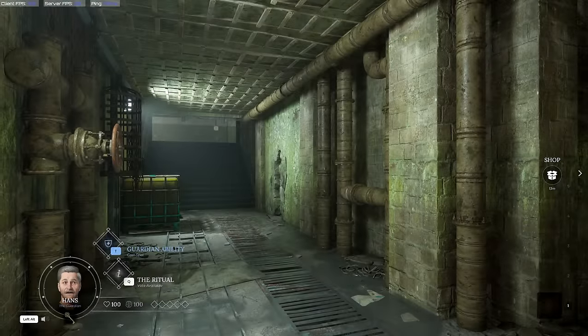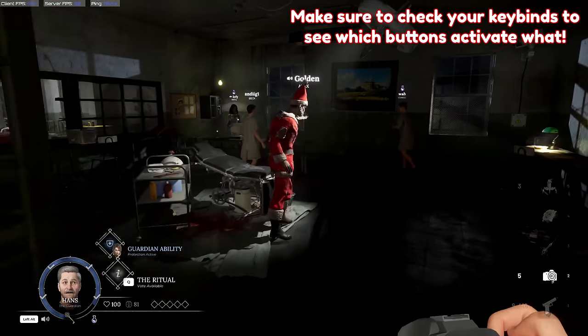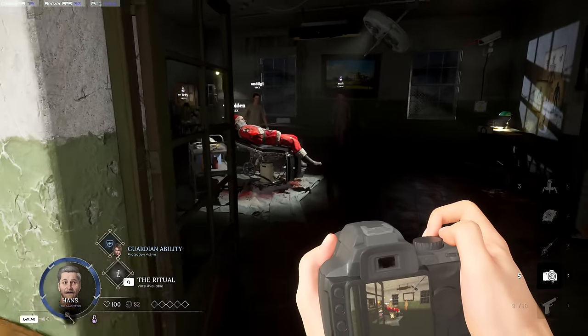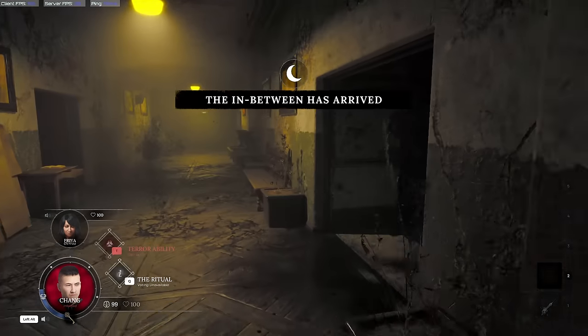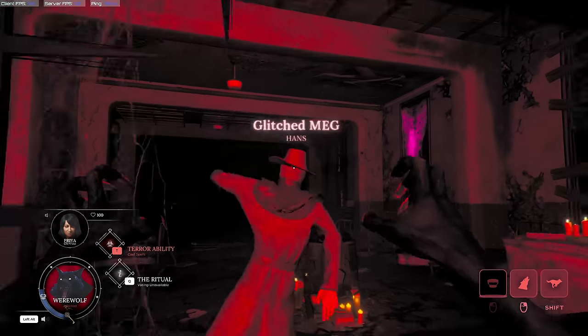Loading in, you'll be spawned in a random place on the map. Voice chat is a massive part of this game, so make sure you're making the most of it. When you come across other players, you can use proximity voice to talk to them, share information, and potentially accuse them. As an infected player, you also have a global infected voice chat that lets you talk to just your infected partner.